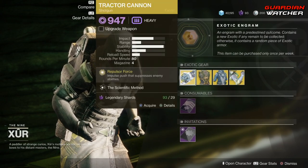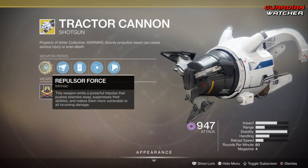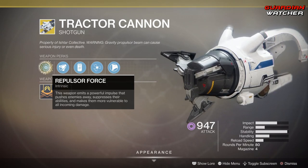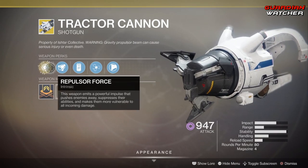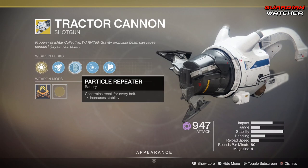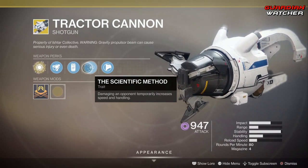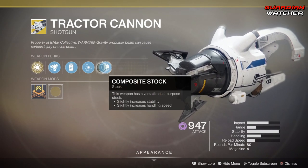We're going to start with the Tractor Cannon. The intrinsic perk is Repulsive Force, which means this weapon emits a powerful impulse that pushes away enemies, suppresses their abilities, and makes them more vulnerable to all incoming damage. Then we have Extended Barrel, Particle Repeater, and the Scientific Method, which means damaging an opponent temporarily increases speed and handling.